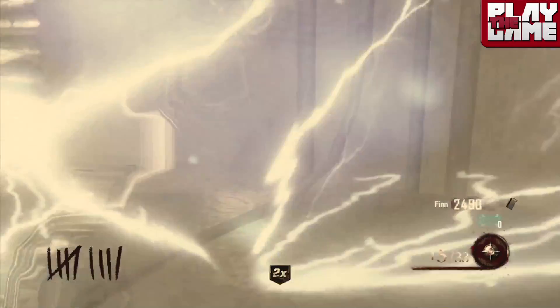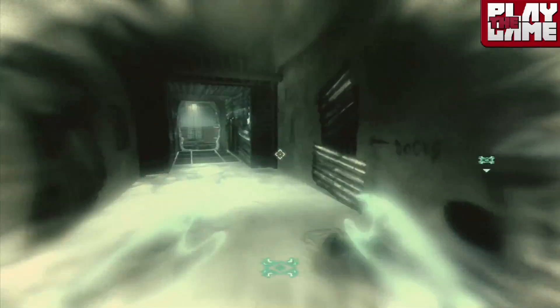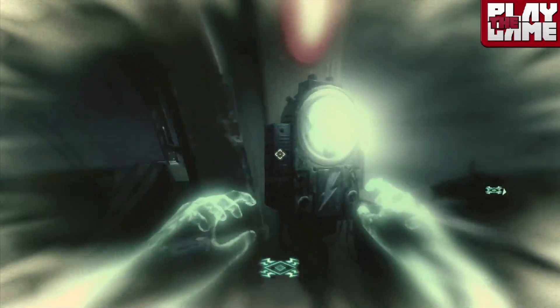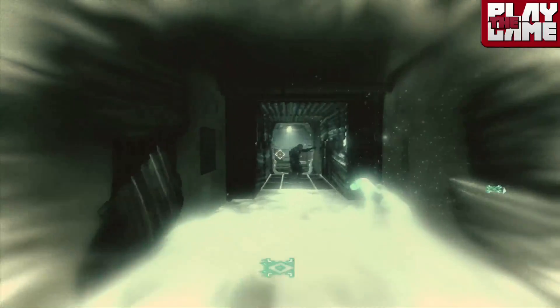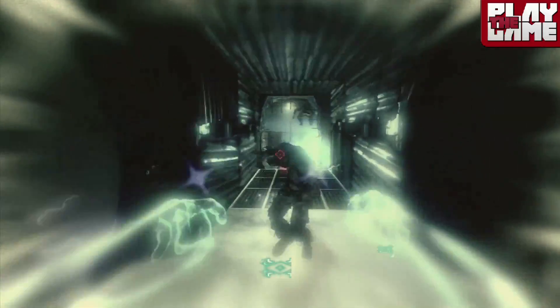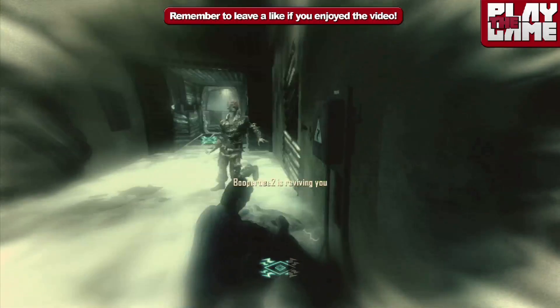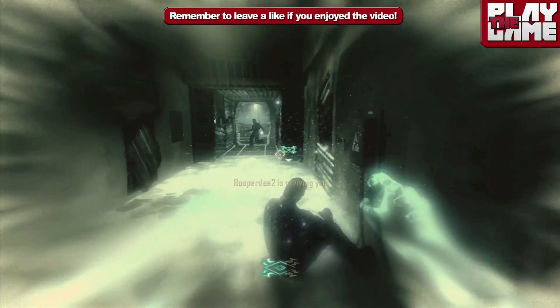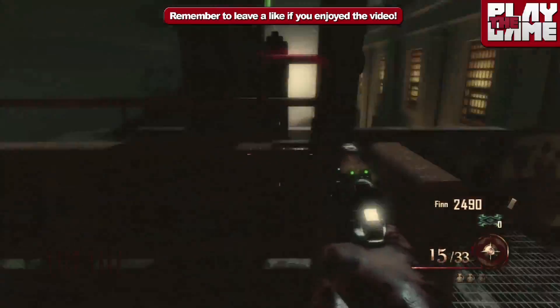Let's go get some gondola juice so I can get Juggernog and keep the pistols challenge going. The only reason I'm particularly playing on this — oh, hello, piss off, go away. Not wanted. Apparently the Warden is Rick Toffin's brother, just so you know.